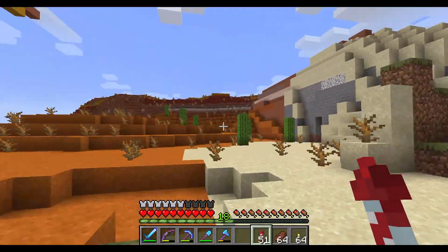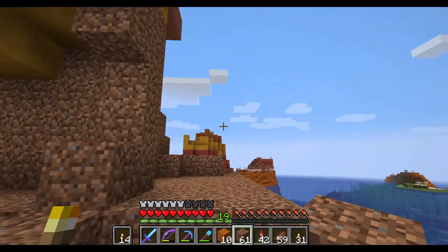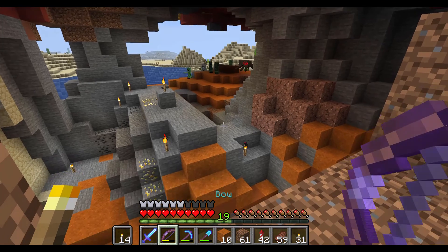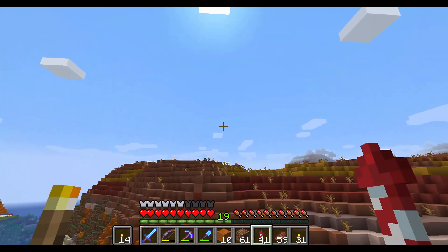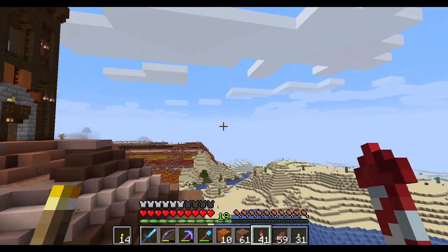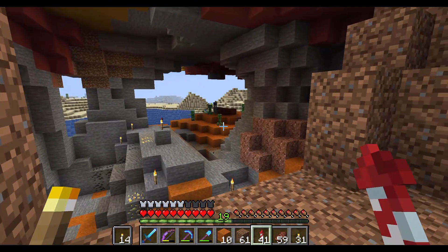I seem to have accidentally made a bit of a mob farm. This is my path so far — it's supposed to be a nice welcoming area for newbies, and I'm not entirely convinced that a mob farm is the appropriate welcoming committee. I've started at the top and I'm going down and around, and this is going to be the pathway leading up to the entrance of the tower. I should probably do something about that.